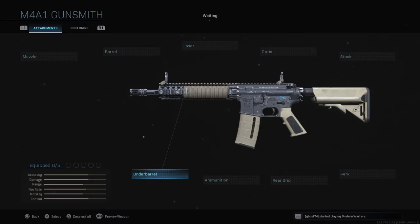Welcome back to another gun build for another assault rifle. In this one, everyone knows and pretty much every single player right now in Modern Warfare uses — it is the M4A1 Assault Rifle, the most commonly used gun in the Assault Rifle category. Besides the Growl and probably the Ram 7, which have pretty good stats as well. But this one everyone loves because of just how it feels and how good it looks.